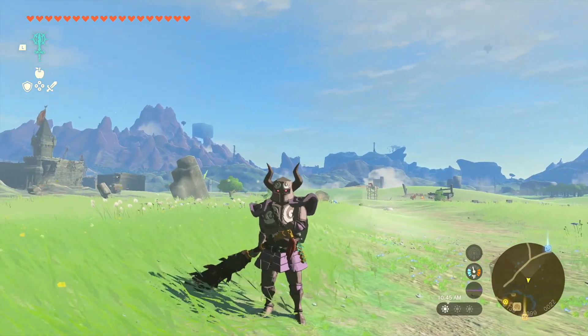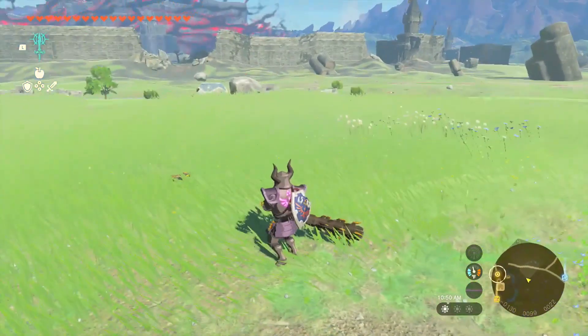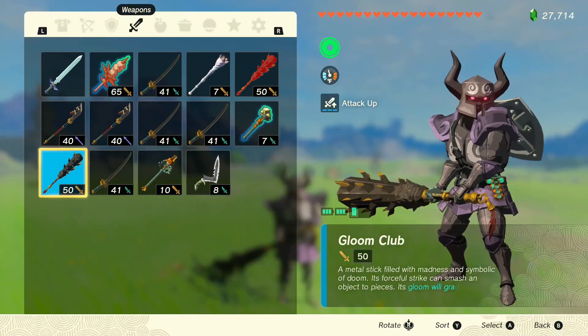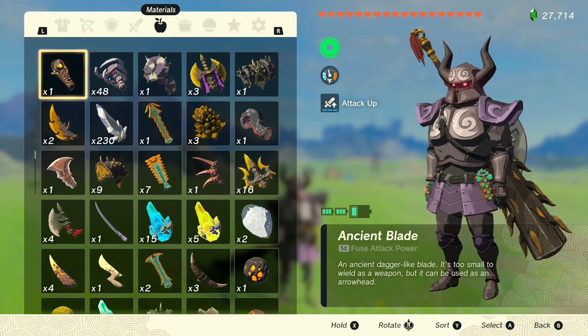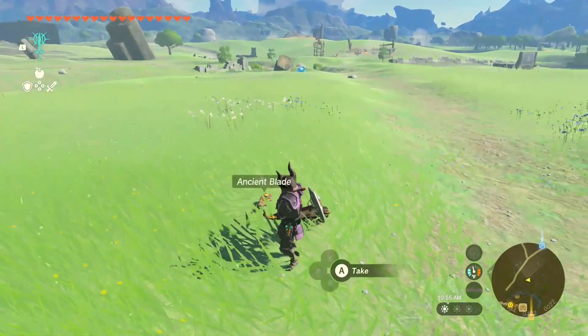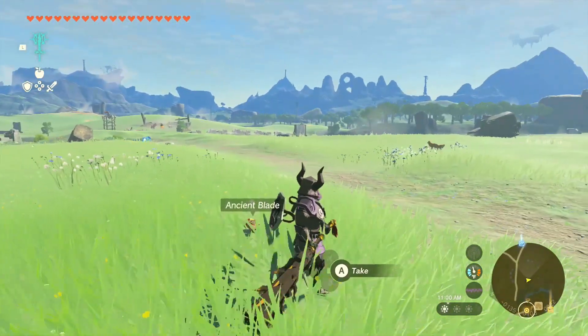It's really, really powerful. I have an Ancient Blade right here and we're going to fuse it together. You can see it has a 50 fuse attack power. I don't want to spoil it — just play the game towards the end and you'll be able to get the Ancient Blade.